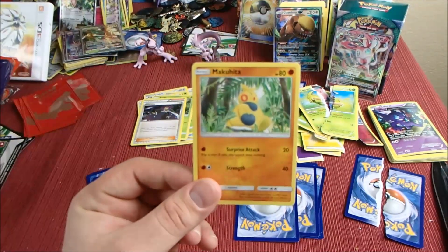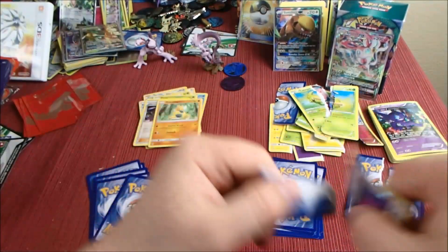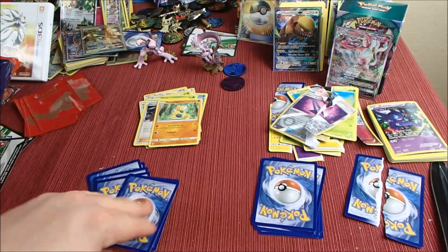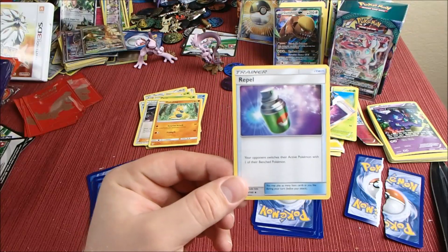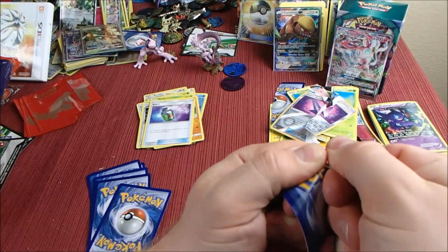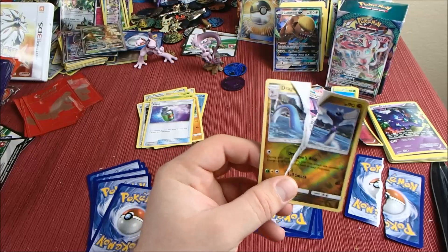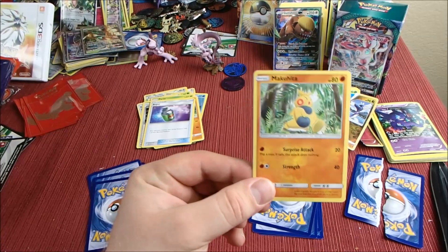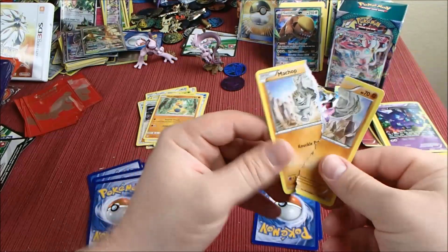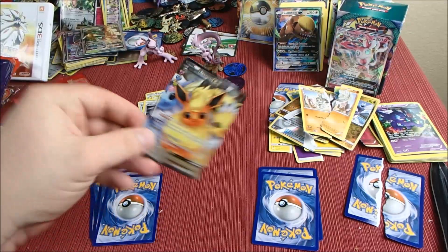Alright, we got a Makuhita. That card did not want to rip there. Poison Barb — no. We got Rampardos. Oh my gosh, I see some shine on this one — it is Dragonair! And we saved another Makuhita. We're gonna rip a Machop — this Machop is not dabbing like the one from Guardians Rising.